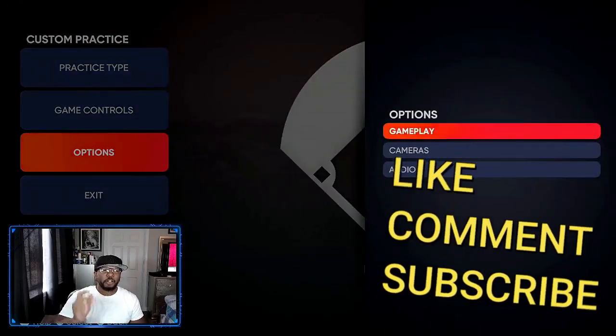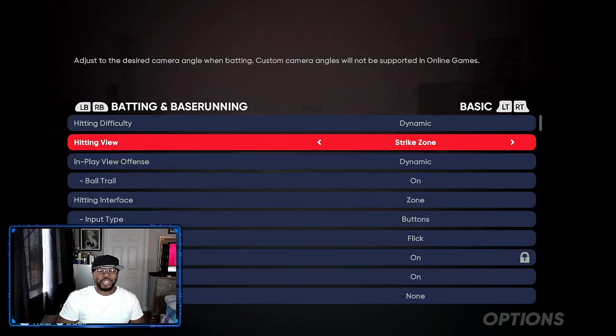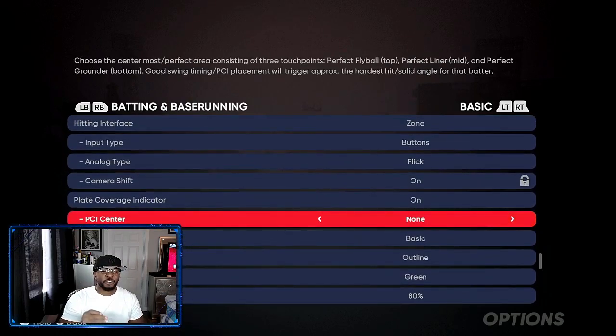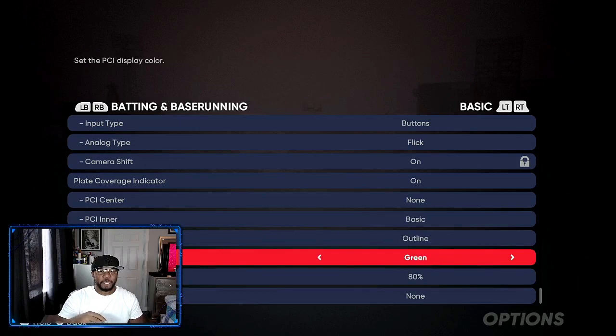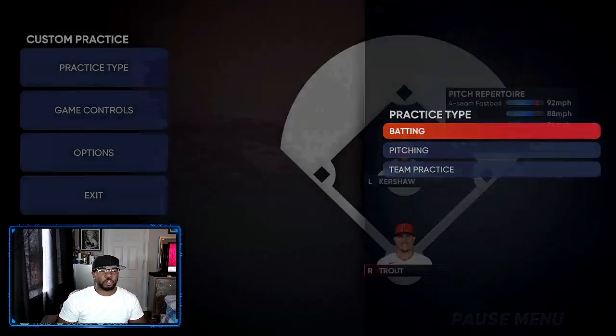The most important part is how you set your PCI. Use Strike Zone 2, Strike Zone, or any camera you want. For PCI settings: none for PCI center, basic PCI inner, PCI outer outline. You can do anything down here — you can make it fade out or nothing fades out. Now let's get into the tips.